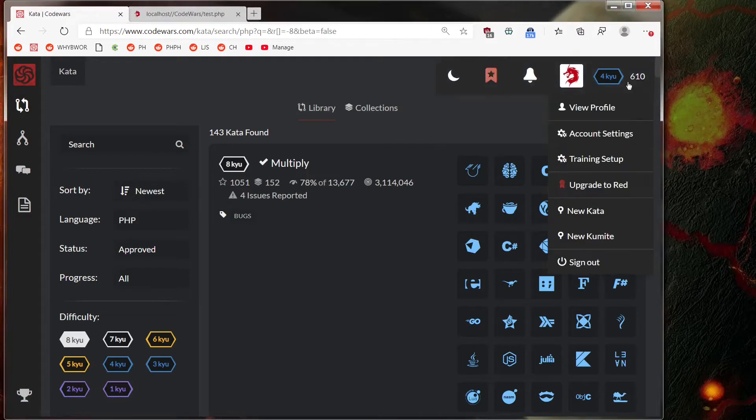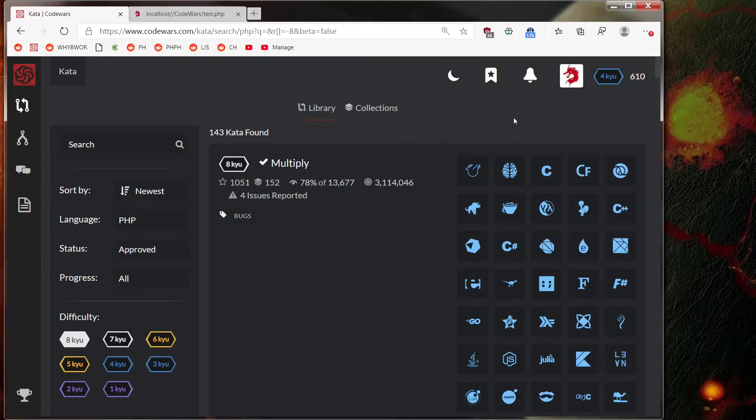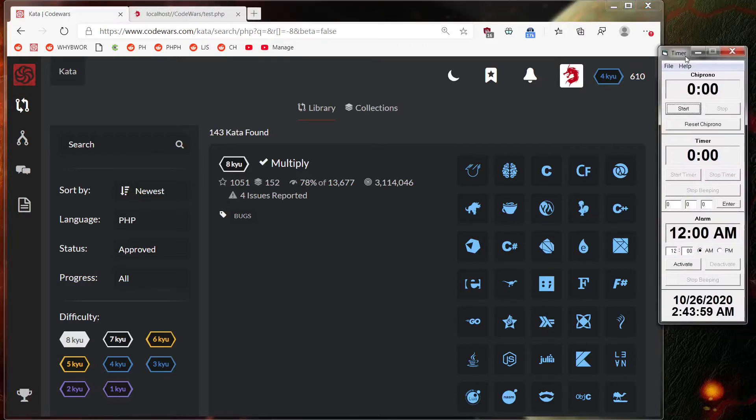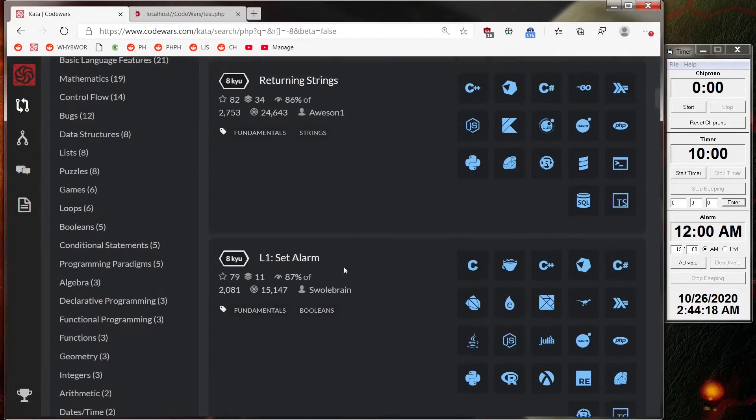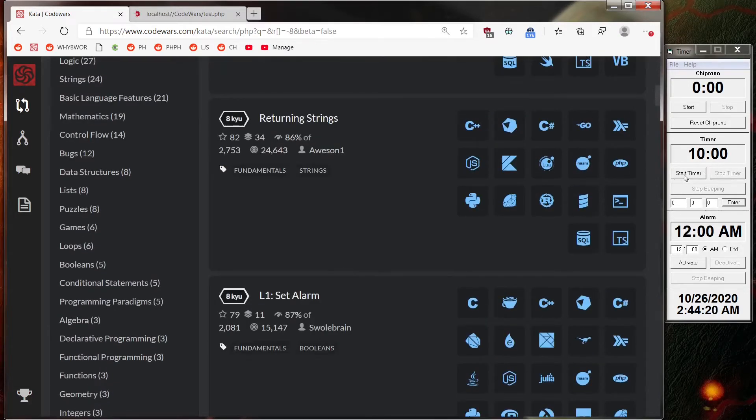I have solved level 2 problems in Code Wars in PHP before, so feeling pretty comfortable with that. Let's open up a timer here. This is actually a timer I made in Visual Basic 6 when I was a kid, and it still works like a champ. Let's type in 10 minutes. I've already done the multiply problem, so I'm going to sort by newest and avoid ones I've already done. I'm going to focus on new problems — that way it's fair. Let's get started, here we go.